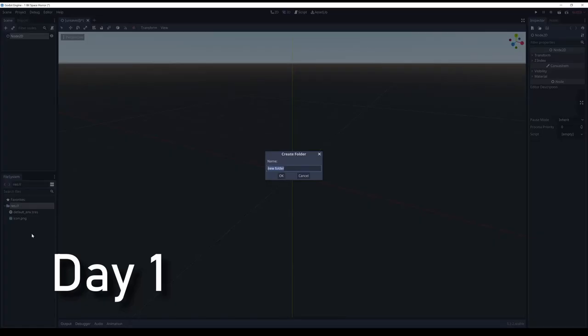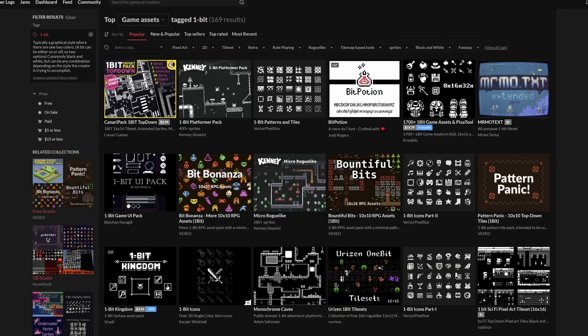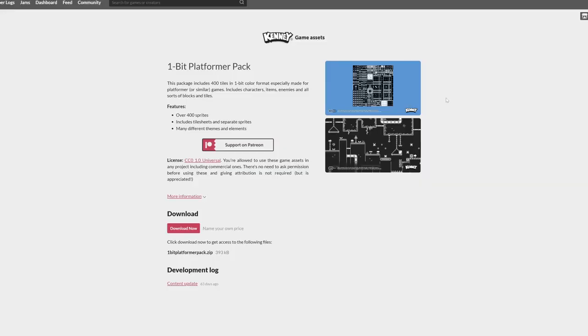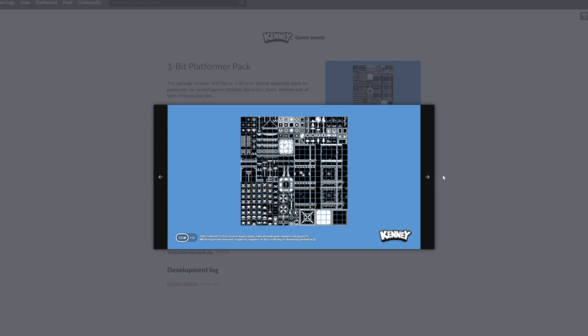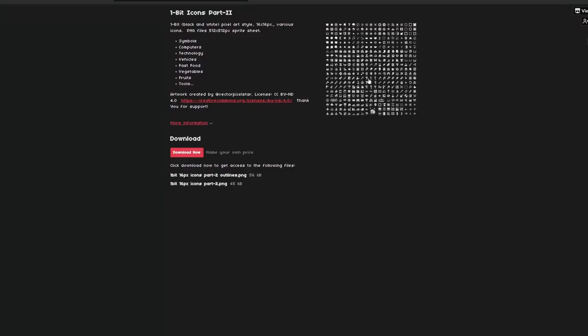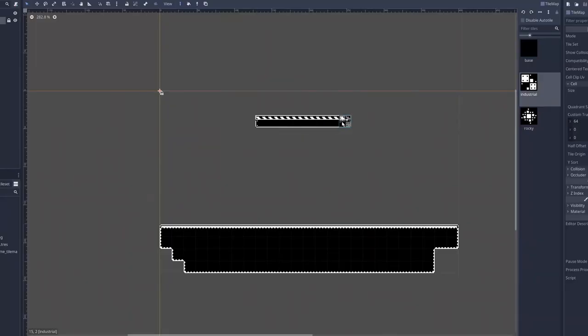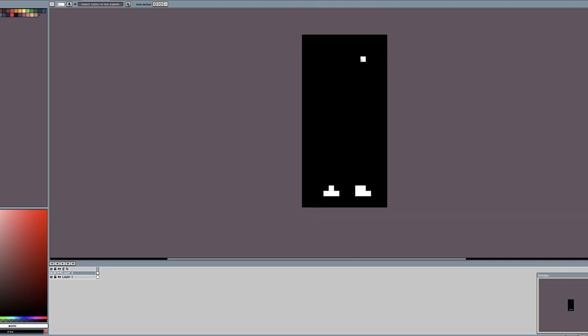I started off the first day by creating my project in Godot, and immediately looking for any assets I could use to help me build out the levels. The asset master himself, Kenny, always got me with the hookup, so I was set for the platforms. I also found this other asset pack by VectorPixelStar, which I would end up using later. I quickly set up a little platform area using Godot's tilemap system, and went to work on creating the character art.